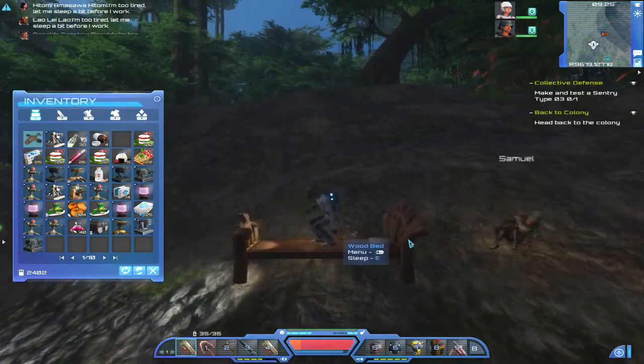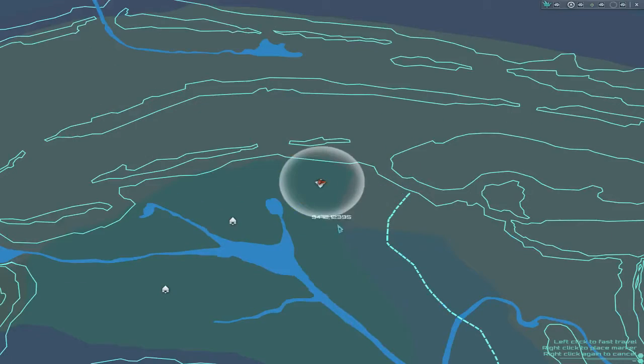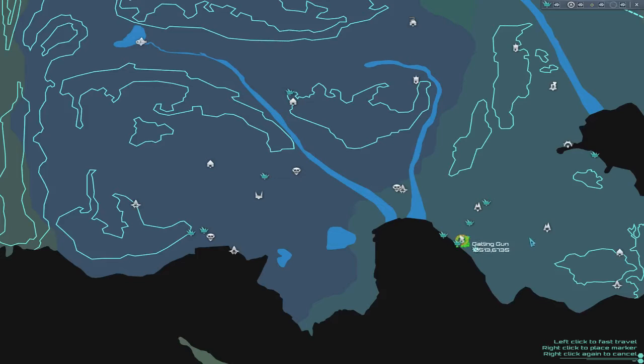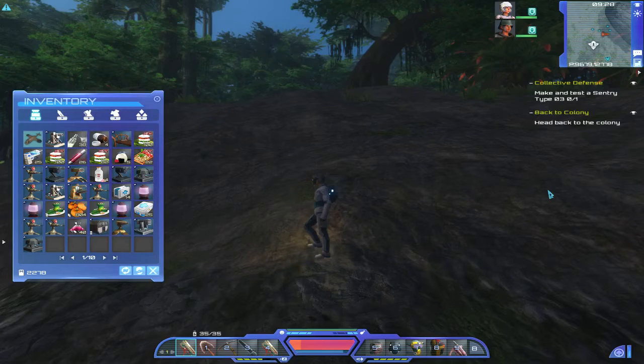There we go, that's light enough for me. Let's get my bed back and bring up the map. Looks like it's back to my colony — not the alien, the Martian one. Okay, let's travel back and see what happens. I'm sure glad I didn't have to walk or fly. Hopefully it'll load a bit quicker. If I was traveling it would take a whole lot longer, so this is still much quicker than doing that.